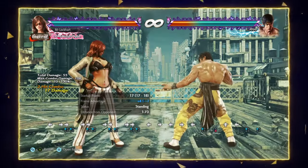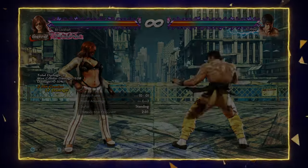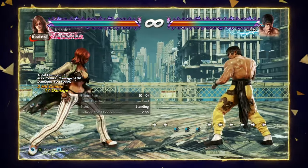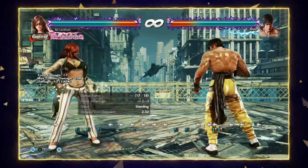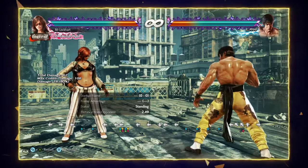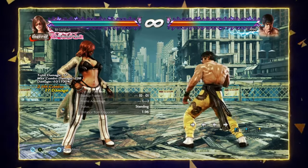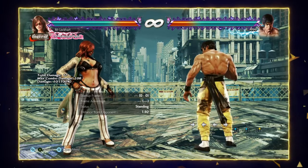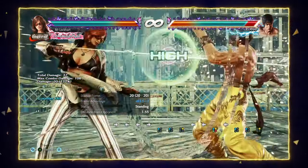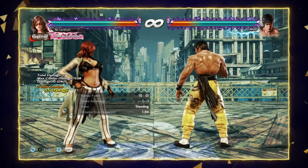Another option is 1-1, which goes into Harrier. It's an option for a 10-frame punish and goes into Harrier. Another option is 1-1-1, which is a mid option after 1-1 — the third hit is a mid, and on counter hit it gets a free up-back 4, so it's really good to keep them honest. And 1-1-2 is plus seven on block. It is a high, so they can duck it. However, if you do the 1-1-1 mids, you'll catch them ducking. And 1-1-2 on counter hit is a counter hit launcher. So use the trap strings well, vary the timing, and catch your opponent off guard.